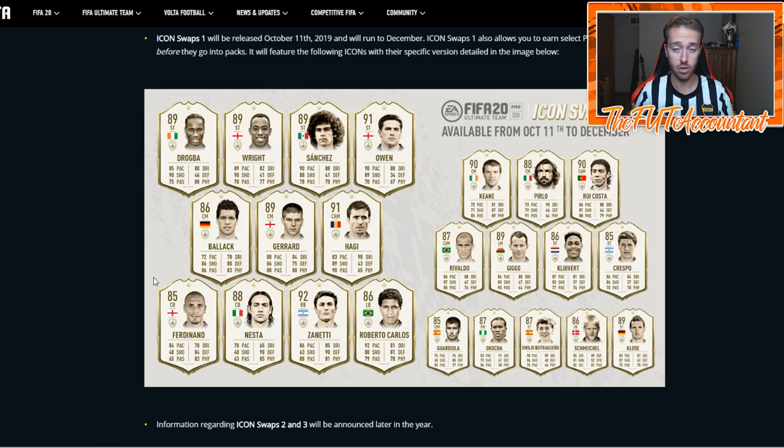Since we have Drogba's mid card in icon swap number one, there will not be another chance to attain an untradeable Didier Drogba via icon swaps for the rest of the game. If you want the prime Drogba, you're going to have to either pack him in a guaranteed prime SBC pack, pack him tradeable, or buy him off the transfer market. Of those three options, buying him off the market is the most feasible.